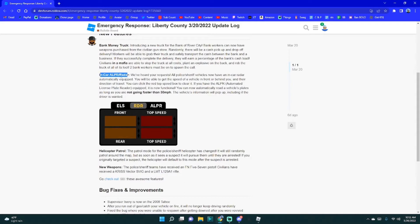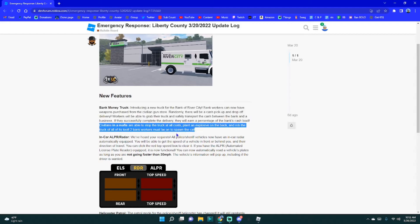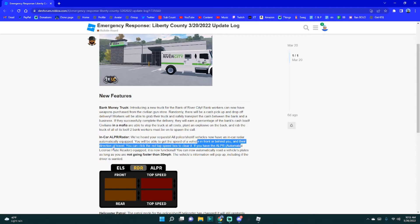What this is pretty much saying is that if you are a criminal, you and your group can wait until the bank responds, then go and rob it when cops are on — plant explosives on the back and steal all the money. New in-car ALPR slash radar: all police slash sheriff vehicles now have an in-car radar automatically equipped. You will be able to get the speed of a vehicle in front or behind you and the direction of travel. You can click on the red top speed box to clear it. If you have the ALPR — automatic license plate reader — equipped, it is now functional. You can automatically read a vehicle's plate as long as you are not going faster than 30 miles per hour.